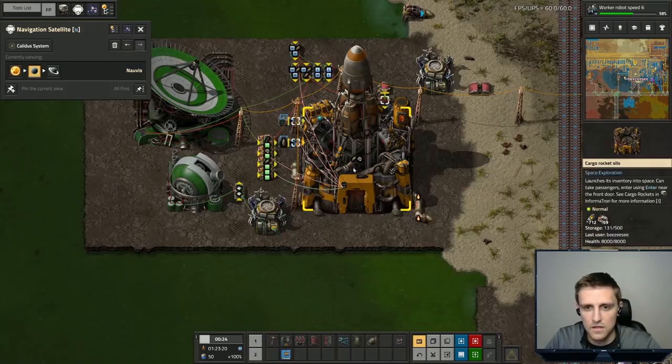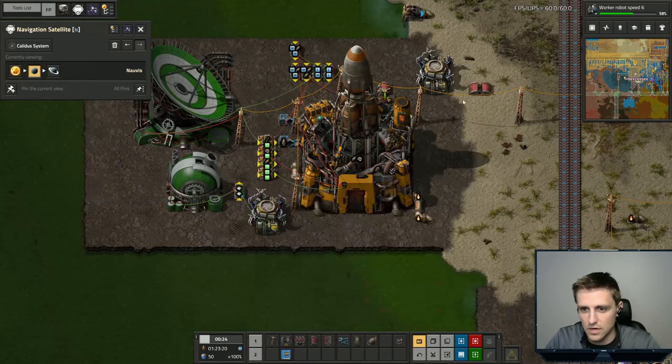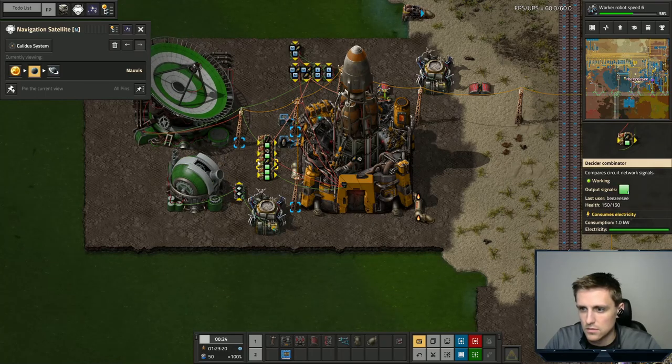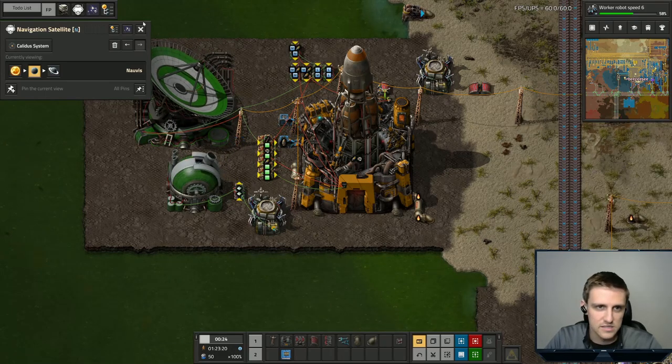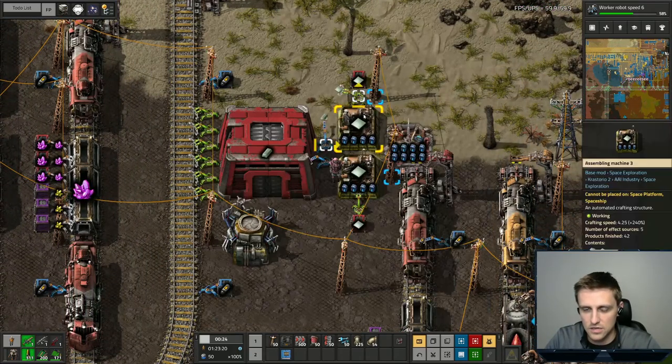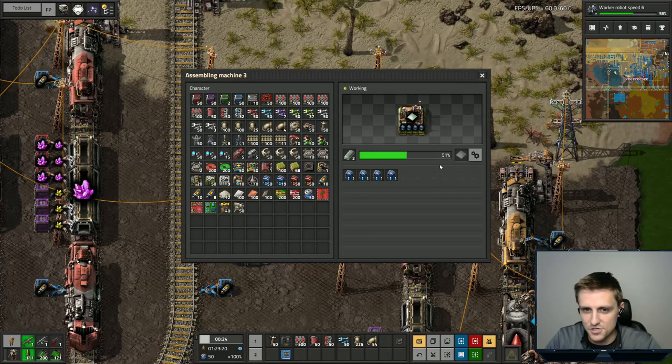Why are we not sending this one? This is probably missing rocket parts — yeah, it's missing rocket parts. That makes sense. As soon as we get rocket parts, we'll start going over there. These will continue to work and I don't think we'll have any issues with that whatsoever.